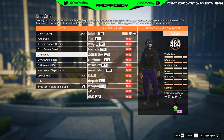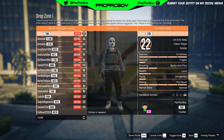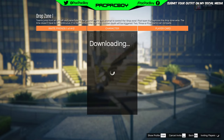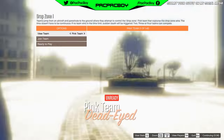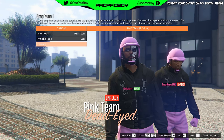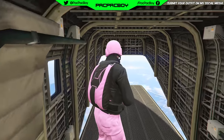First thing you need to do is start any Drops adversary mode you want. Before you start the adversary mode, you need to select spawn location to last location. Then select any parachute color you like, and start the adversary mode.